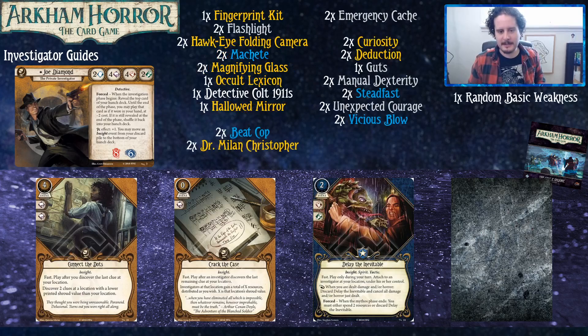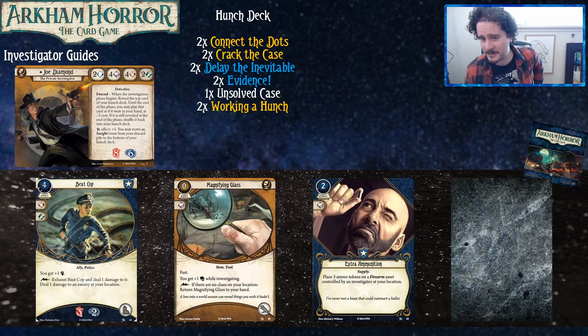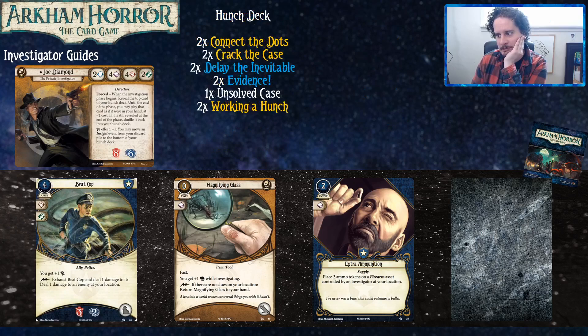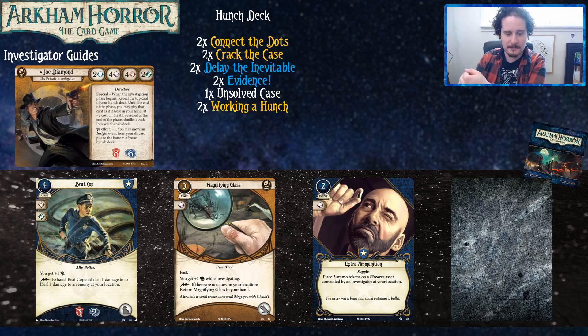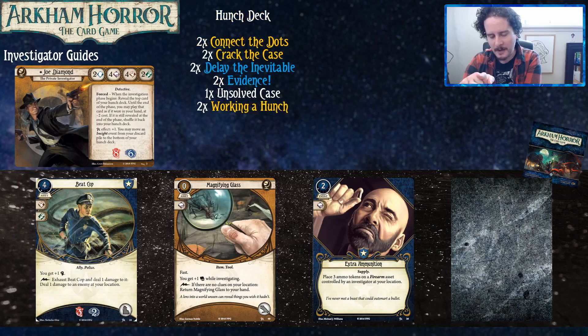Let's get into some upgrades. Beat Cop upgraded becomes a lot better — Beat Cop level zero is good, but Beat Cop level two is pretty nice, almost as good as Dr. Milan. The weird part about upgraded Beat Cop is that it kind of changes its function from damage soak to horror soak and offensive guard. It also plays extremely well with Soothing Melody, which goes back to the Asphaloth Hump. Upgraded Magnifying Glass lets you return it to your hand if you need to — it's there for throwaway experience. It is nice for Joe because his hand slots are so contested: in early turns you can throw out a Magnifying Glass to investigate better, but if you need to replace it with a Machete, you don't have to throw it away — you can just put it back in your hand.